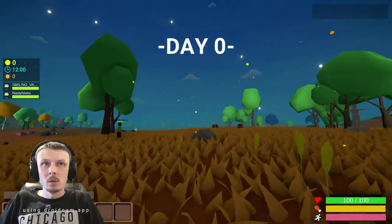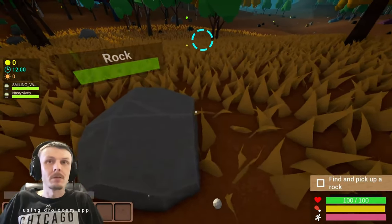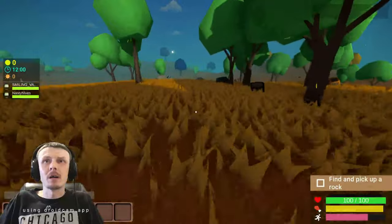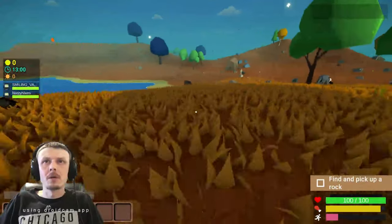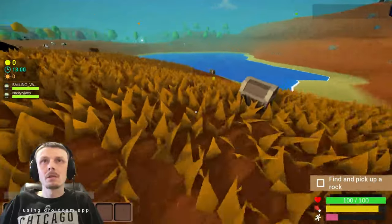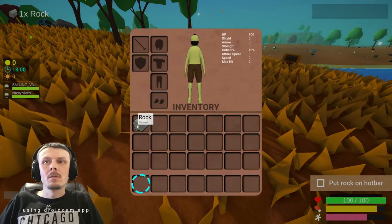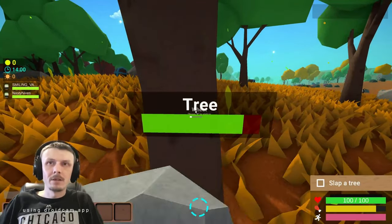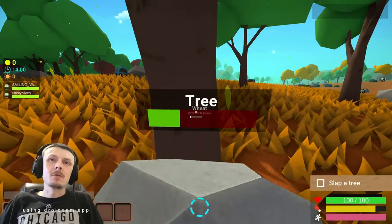I don't know what's going on, so I guess I'm ready. Whoa. Find and pick up a rock. How do I pick up stuff? That's a big rock. I bet you I can't pick up the giant rock. That's iron. There's giant rocks, bro. Did you find a small rock that you can pick up? Yes, I did, I just picked one up. Open inventory. Oh, there it is. Slap a tree with a rock. I can do that. I've done this in several games in my day. Slapping rocks with trees, baby.